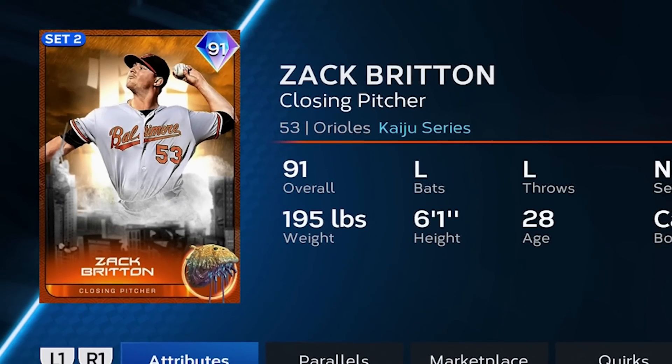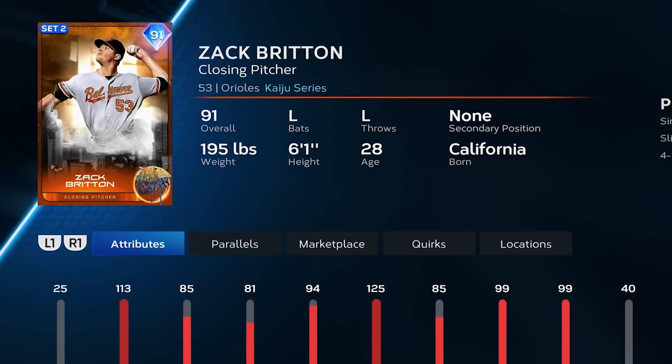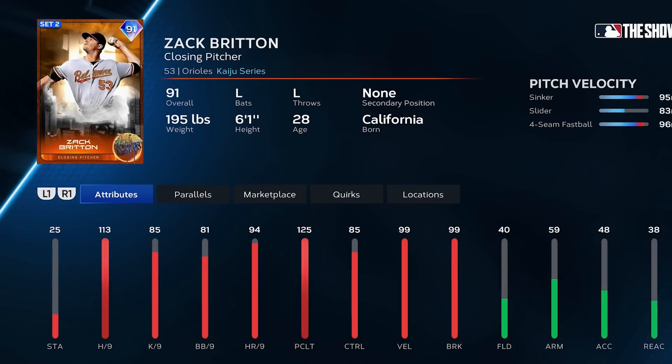You guys always have great ideas in the comments. Last episode we talked about this Zach Britton which we got from the Kaiju series program organically post-game. Someone in the comments brought up the idea of taking program cards like this and putting them on a wheel — if we want to trade in a diamond premium pack for a wheel spin, we can add program players like Zach Britton to the team that way. I kind of think that's brilliant. Let me know down below before we make any decisions on it.